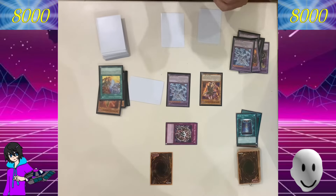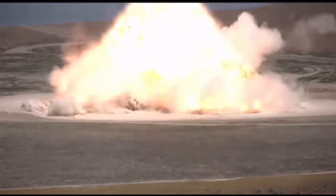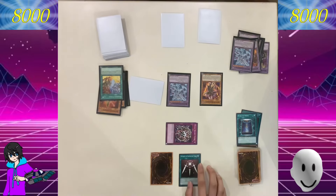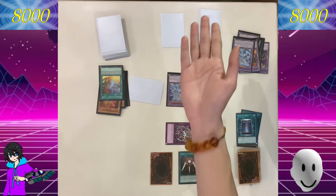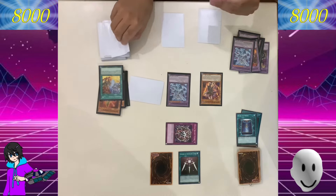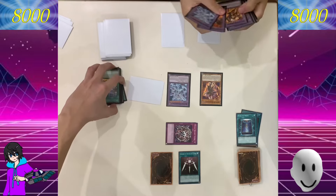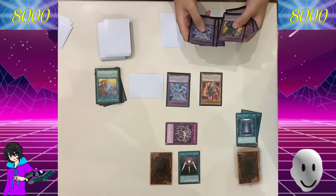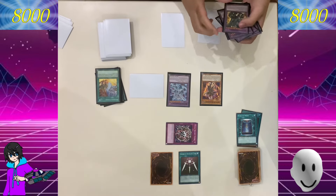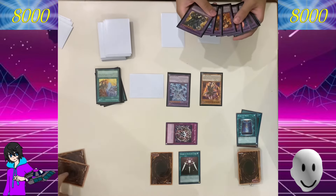I hate that card. I activate — Branded Fusion. I use Fauna Alvaz. Not that guy — the thief. Still one monster. Despia strategy. To fusion summon Lubellian.